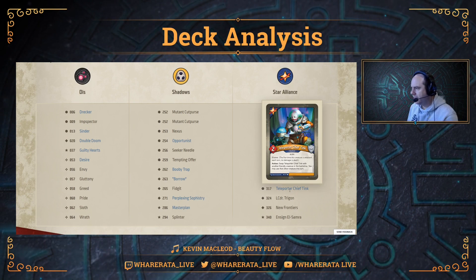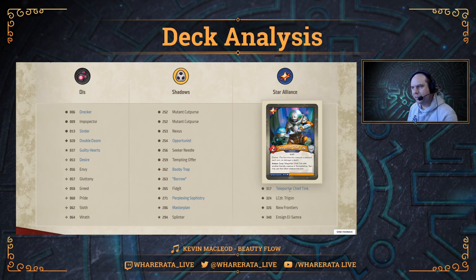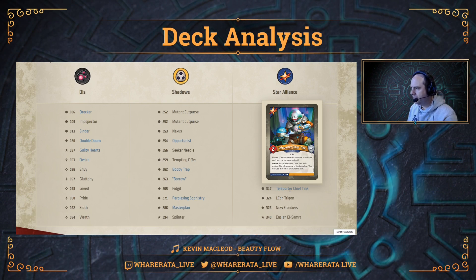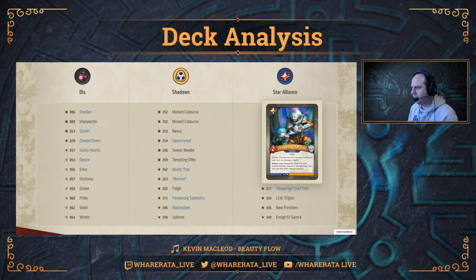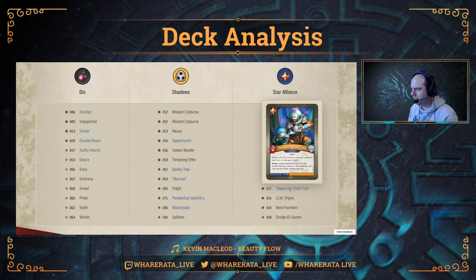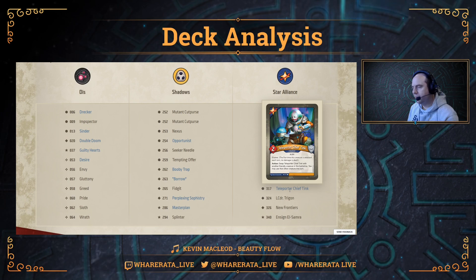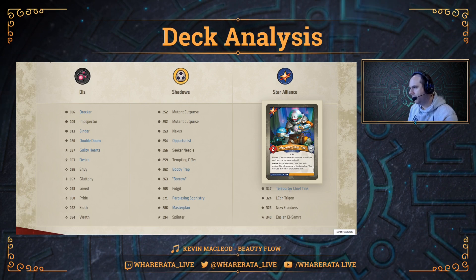Teleporter Chief Tink is a two-power creature with Elusive. Action: swap Teleporter Chief Tink with another friendly creature in your battle line; you may use that other creature this turn. That's a bit of house-cheating in terms of creature use — effectively instead of using Tink you can use a different creature in play. In this deck Tink is enhanced with two damage pips, so two damage when you play him.